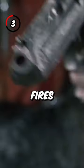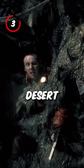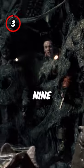Number three: when Miller shoots at the facehugger after being cocooned, he fires six shots and then fires six more after that. That specific Desert Eagle only holds a maximum of nine rounds.